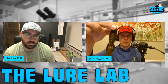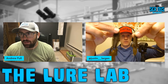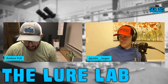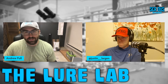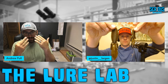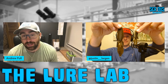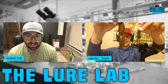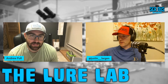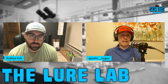For size comparison, Justin holds up the regular D-Bomb that everyone knows as a great flipping bait next to the Micro. The whole size of the micro craw is literally the body before the tail of the big one — a huge difference. It does very different things, but it's a similar shape: just a tiny creature bait.